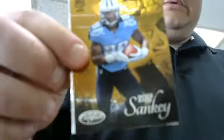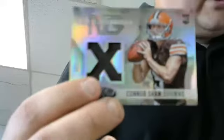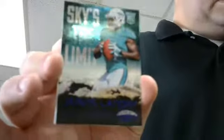Base, base. Titans insert, Bishop Sankey. Thick card. Browns - Browns here - base, base. Got a Titans mirror red, Zach Mettenberger rookie. Browns jersey card to 599, Connor Shaw. Browns - Browns here? Ross - nope, he's not here, he's watching online. This is the first hit out of this box. Base, base, base. Dolphins, mirror blue, Jarvis Landry to 99. So it's two hits because of the Panini card.